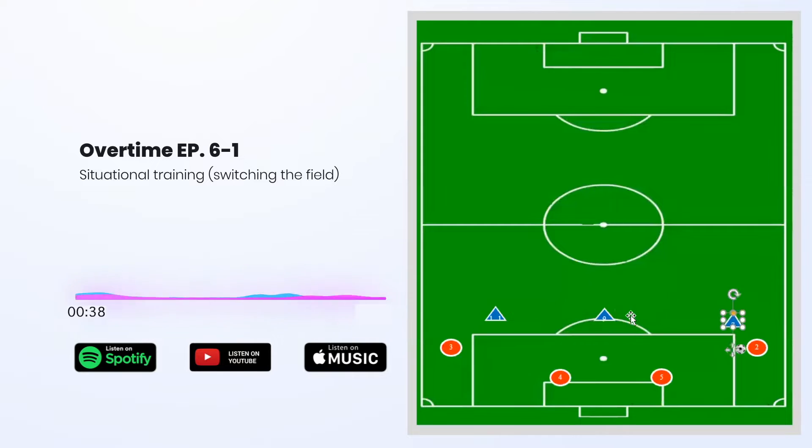Typically what happens is you've got the seven who will apply pressure, the nine who will also shift over, and then you have the eleven who kind of holds or provides cover. So if the two had the opportunity to switch the field, it kind of looked like this tonight.